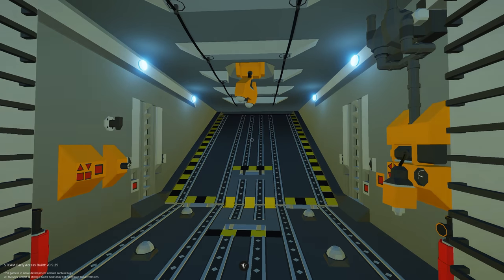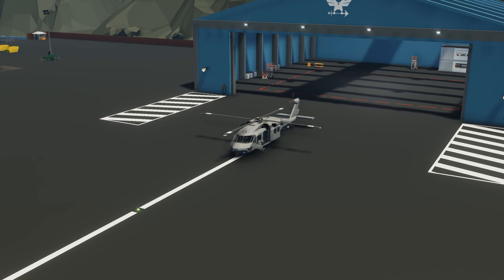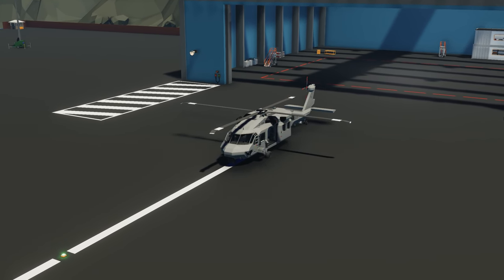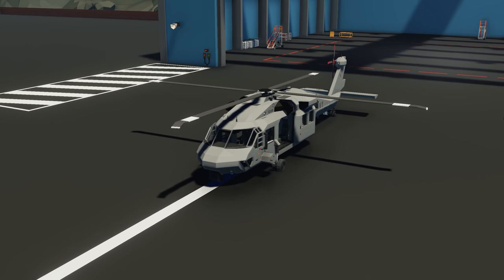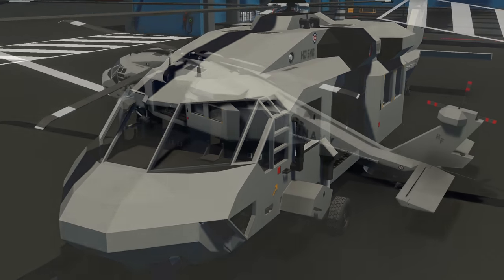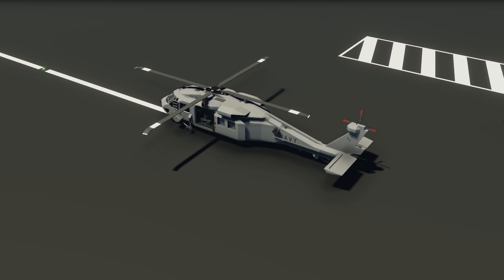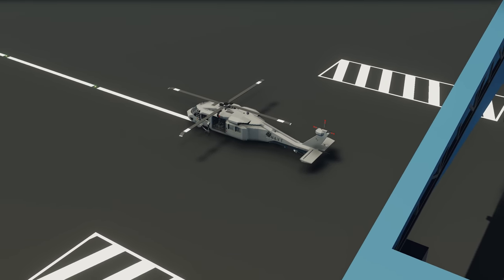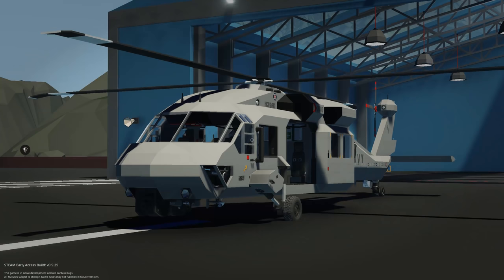Moving on to the next creation, we have the NJ MH60 Seahawk — a creation done by myself. It's been in the top five for a while. As the name says, it's a version of the MH-60 Seahawk with twin turboshaft engines, a folding main rotor, and a folding tail rotor, making it compact for storage on vessels, hangars, or flight decks. It's built out with quite a few features. Let's spawn it in.